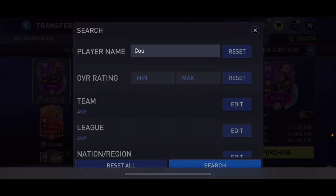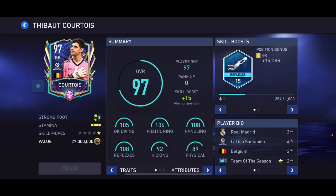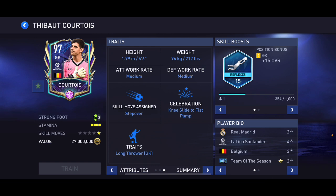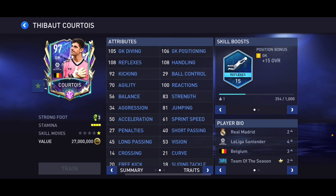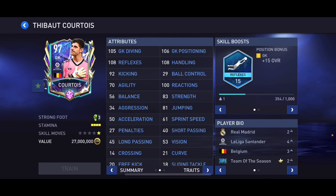At number seven I went ahead and put Courtois — not his 98 overall card, but his 97 overall Team of the Season card. He's got 105 diving, 106 positioning, 108 handling, 108 reflexes, 92 kicking, 89 physical, reflexes skill boost, and he's six foot six — almost two meters tall. He's also got long throw trait. His height helps him a lot in game; he makes a lot more better saves. Let me know in the comments if you disagree with any of these opinions.